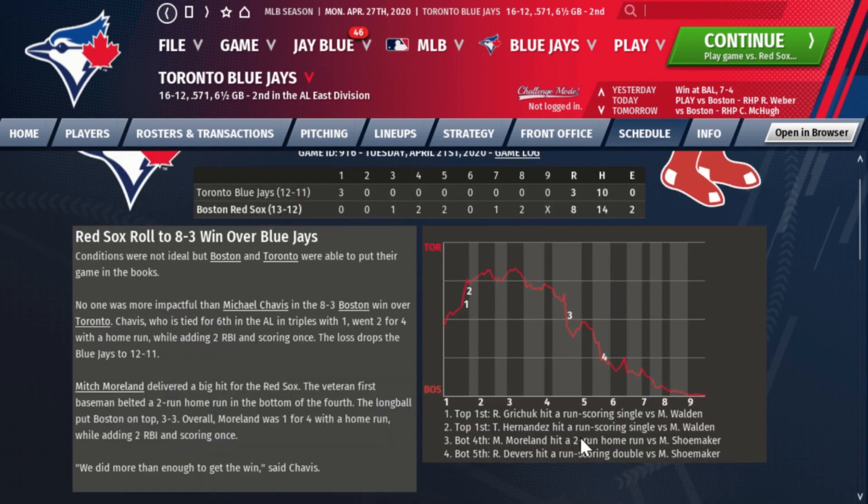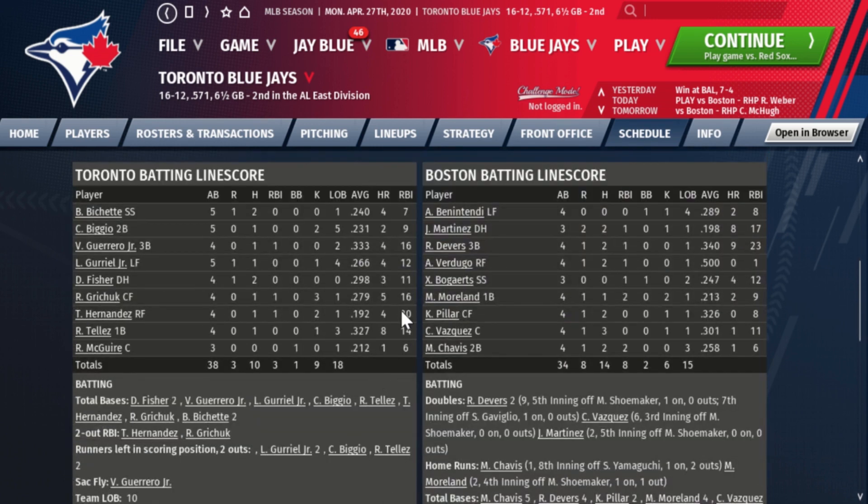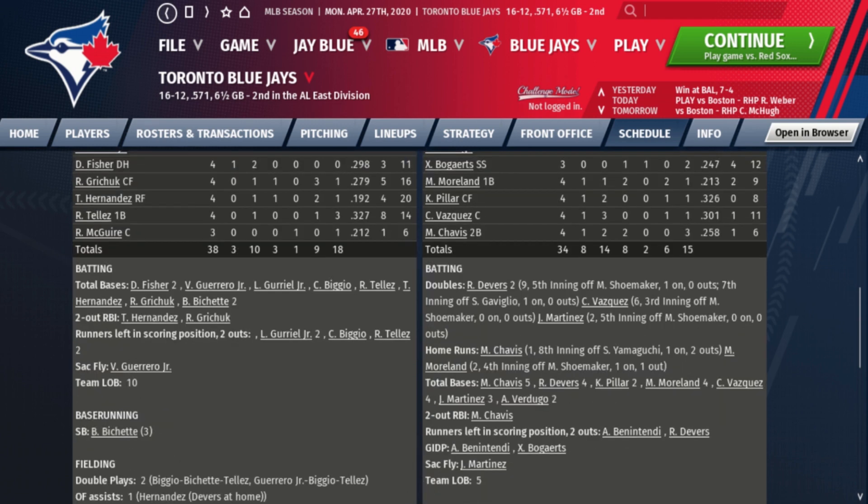Sam Gaviglio is also on a short leash right now. Offensively we didn't have much — only three runs on ten hits. Bo Bichette and Fisher each had a pair of hits, all singles. Nobody hit a double or a home run. Bichette did steal a base.